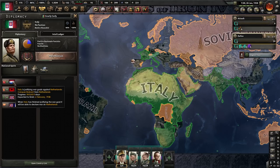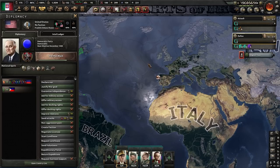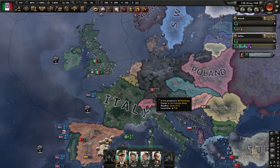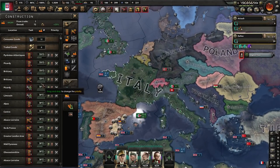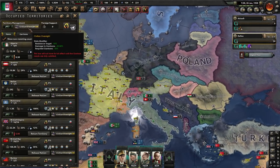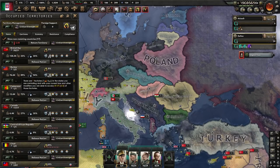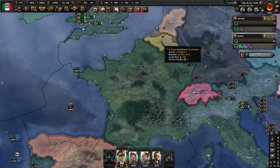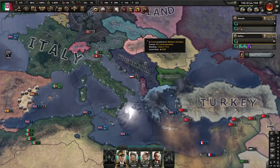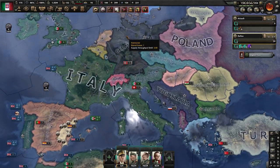It's already looking a bit like Mare Nostrum. Your justification on Belgium and Denmark and those countries is almost done. When you go to war with Belgium, they'll call in any democratic country that can join — aside from the United States, which historically won't want to join a war until personally attacked since they're dealing with Japan. After the Netherlands, justify on Belgium, Switzerland, Hungary, Romania, Bulgaria, Greece, Iraq, and Yugoslavia.